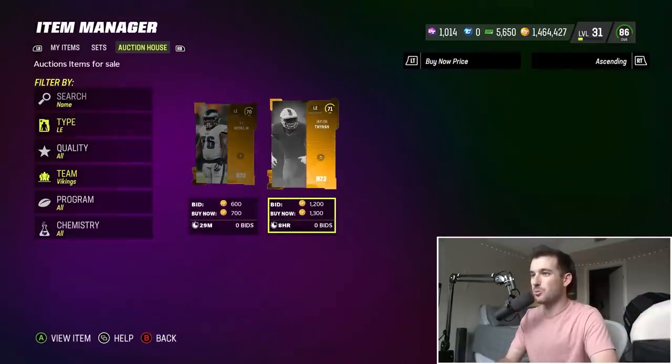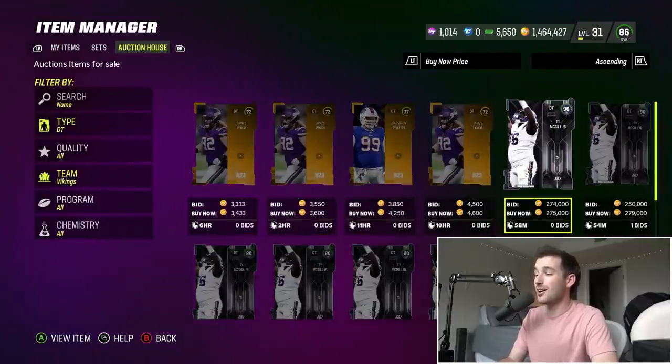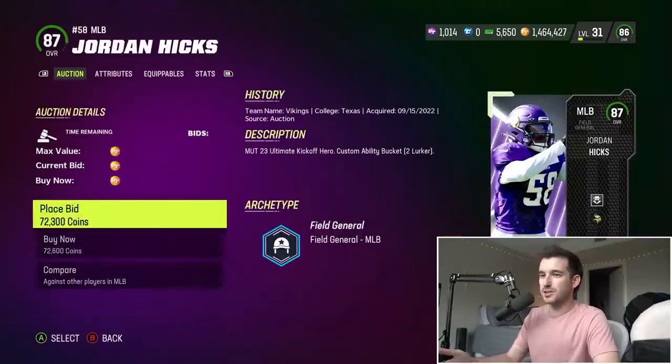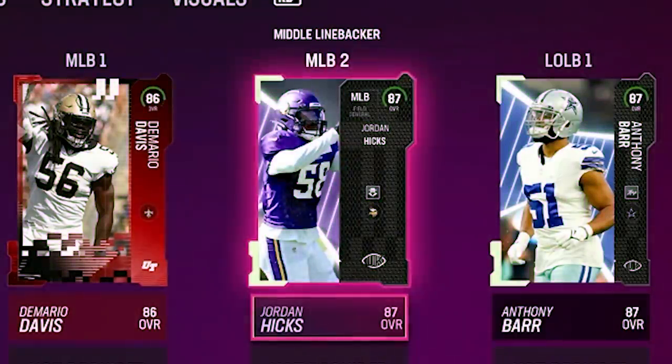I was hoping to find a left end — they do have a good defensive tackle, but we've already used our 2-90 overall. This is where the challenge really gets tough. But they've got a really good middle linebacker who's gonna be our second middle linebacker that we need — Jordan Hicks, 87 overall, for 72,000 coins.